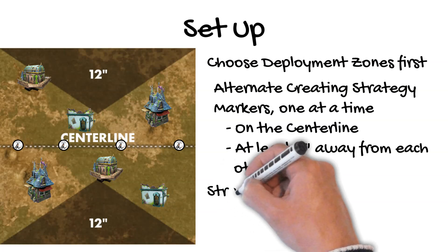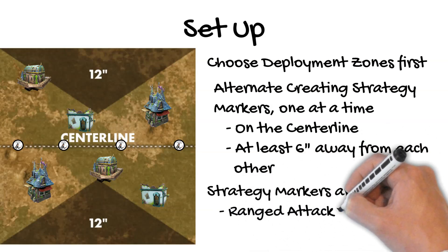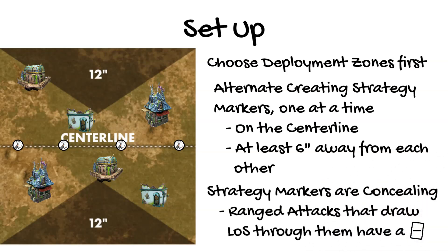These strategy markers have no height but are concealing, which affects non-melee attacks that draw line of sight through them. Models can see through concealing terrain, but if any sight lines pass through concealing terrain, then the target model is said to have concealment. When you target a model that has concealment with any ranged attack action, the action has a negative modifier. This applies specifically to non-melee attack actions, so tactical actions would not be affected by concealment.